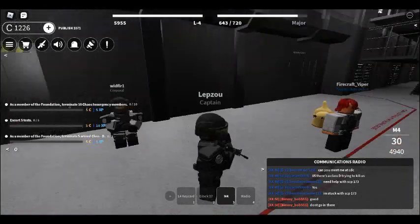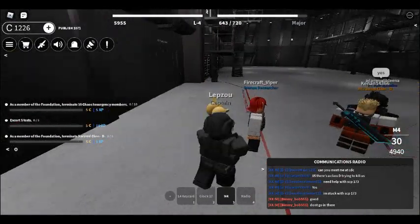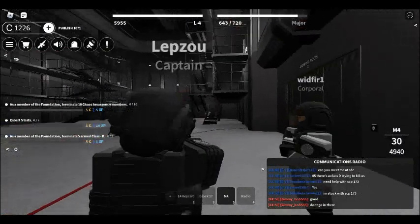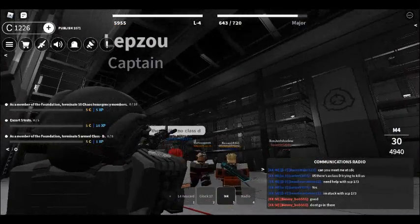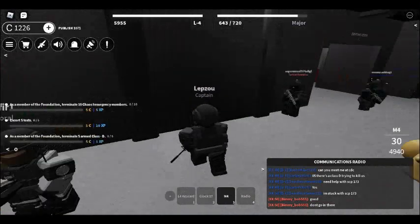First, don't guard like these guys at the red line. Why? Because class D can shoot you from everywhere — from the left, from the right, from the front, and every other angle. Remember, the job is to keep class D in their containment area so they don't have to cross the line, but some guards will always need to be at the red line — it's the most dangerous job.